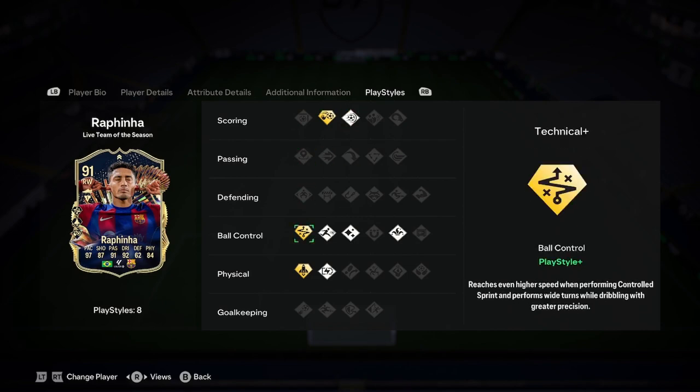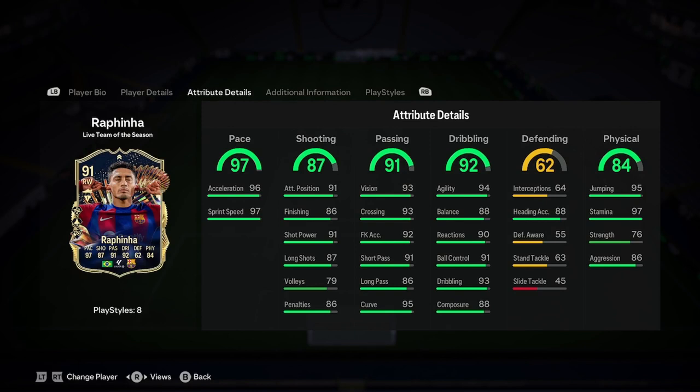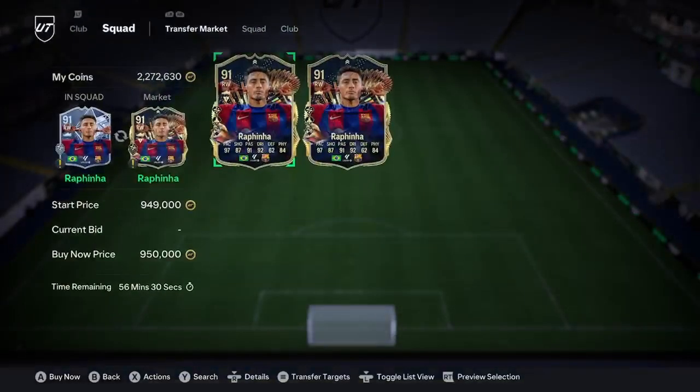He's got chip shot plus power shot, technical plus quick step, relentless, rapid flare, and trickster — very, very insane. Five play style pluses on a Brazilian is always dangerous. I reckon a shooting playstyle would make him even more insane. He's 950k — fair enough, he looks insane.